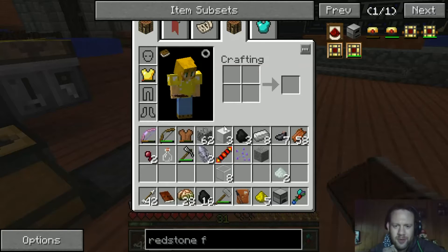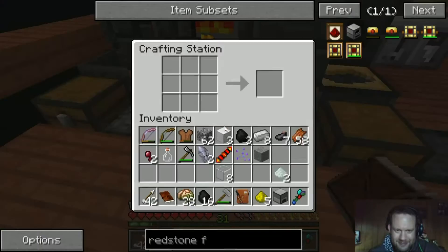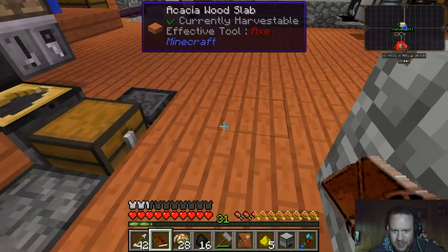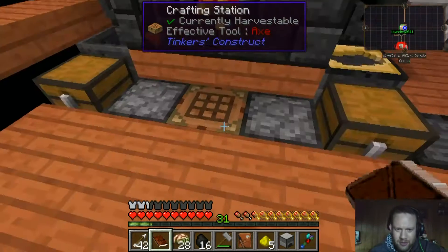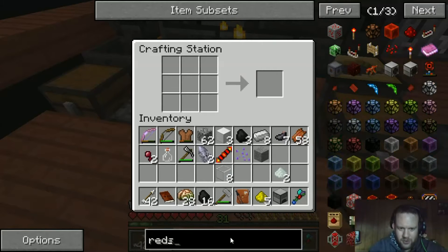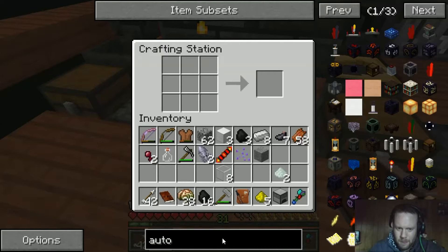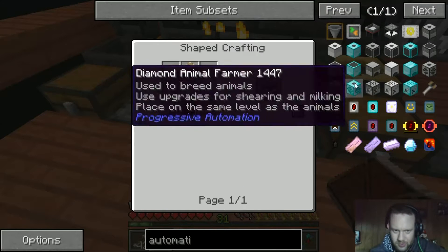I'm pretty sure there are people watching this that are just screaming 'automate it all, automate everything!' I don't know how, otherwise I would. So what's next in our quest book? Auto-smashing — now that you have a sieve automated, would you like to stop hitting blocks with hammers? Isn't that basically just a worse version of the pulverizer? The auto-hammer is a complete quest anyway, so we're just going to complete it and never use it and it's going to look stupid.